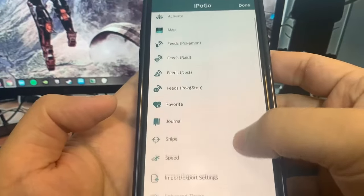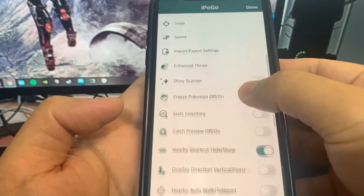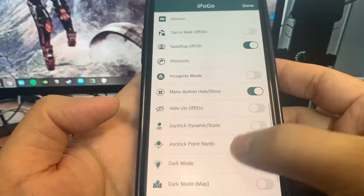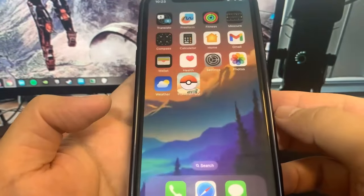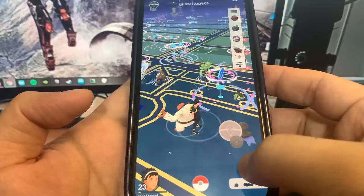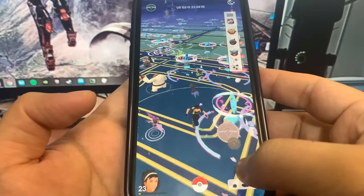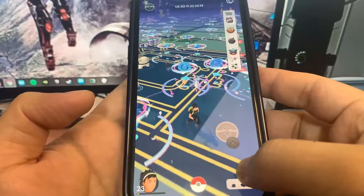So you go into the settings, and there are some other features I'd like to show you first, but what you do is set it to tap to walk and joystick dynamic and static. Once you turn that on and enable it and press done, you can see now I have a joystick. Since we enabled the speed hack, we can actually start running at a much faster speed than normal Pokemon Go walking.